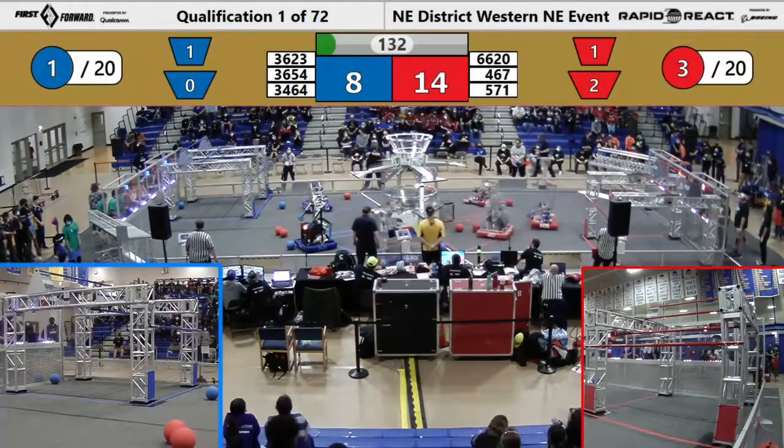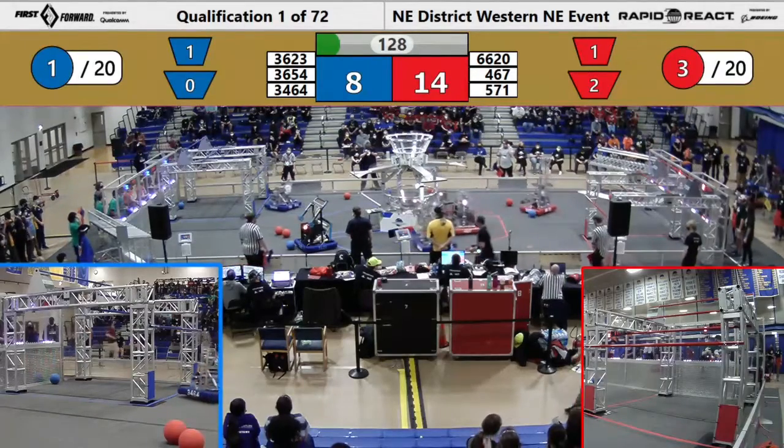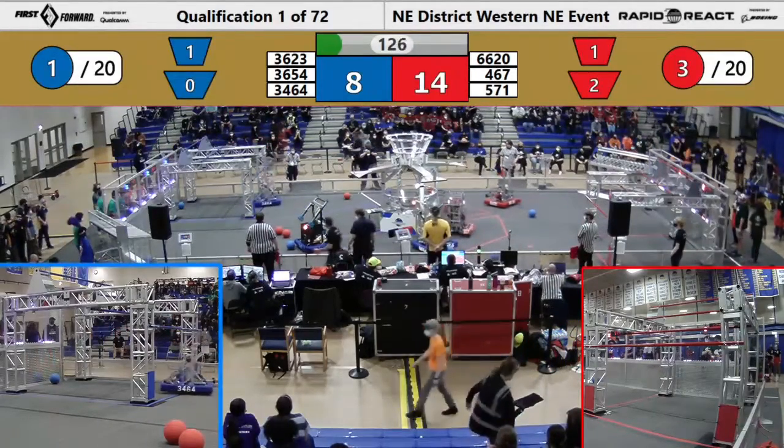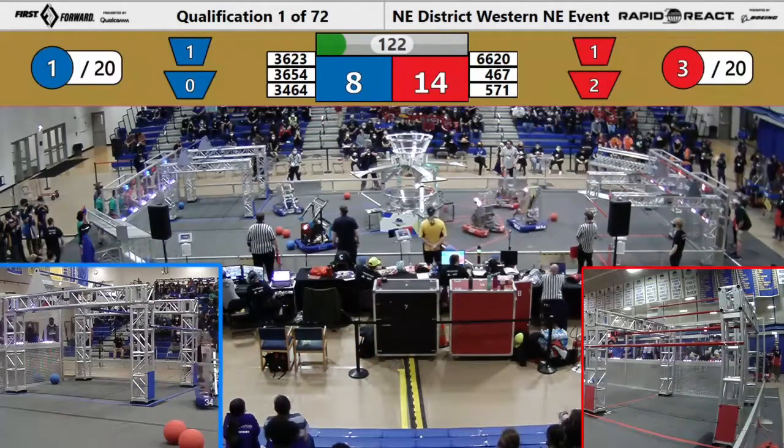Into the upper hub, into the lower hub. Four for the upper hub, two for the lower hub. Taxiing away, get two more points. Now let's see if the score changes as the match goes on. It is currently 14-8 in favor of the Red Alliance.